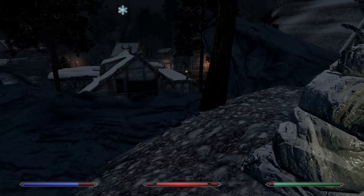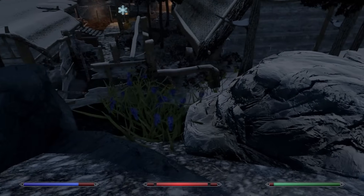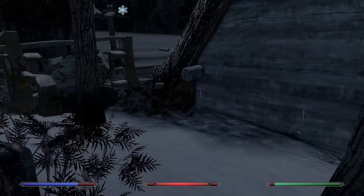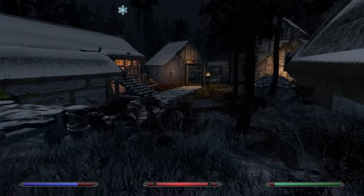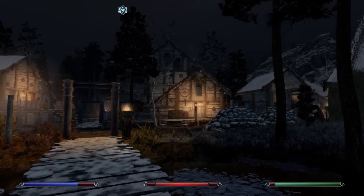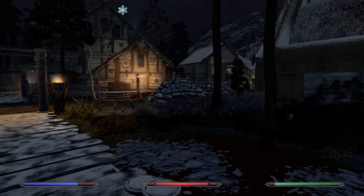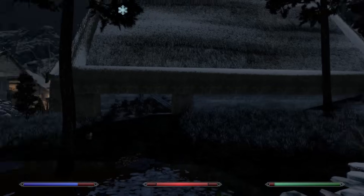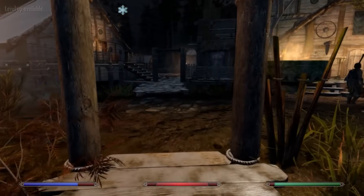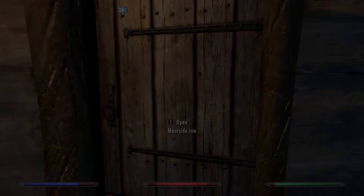We need to go and have a conversation with Alva — or at least check her house. The question is whether to do it right now or tomorrow during the day. Part of me wants to wait until day because the vampire will be hiding and possibly weaker, but on the other hand, as soon as Alva learns that Laelette has been found and killed, she might decide to run.